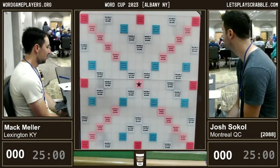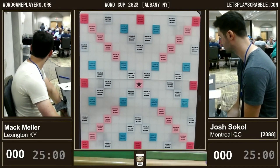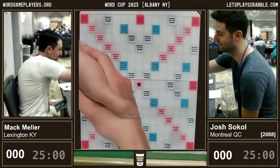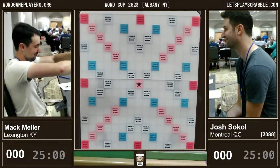We are going to be seeing two of them in our very first matchup: Mac Miller, the number one seed, and Josh Sokol. So a very exciting start this morning. It looks like they've already taken the boards, the tiles off the board and into the bag, which means they're ready to start. Here's the handshake, and it looks like Mac will be drawing first.